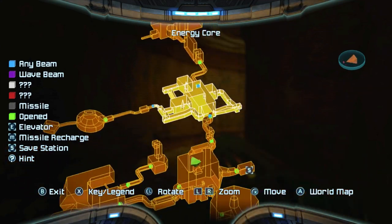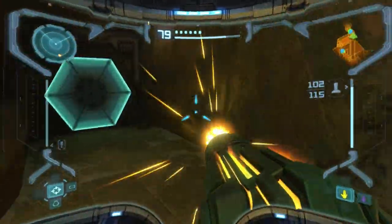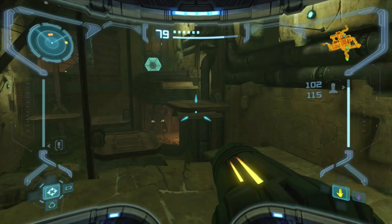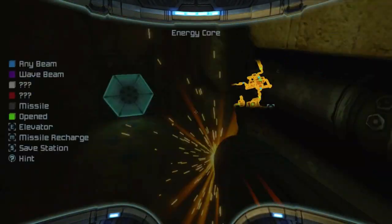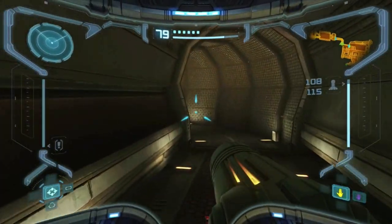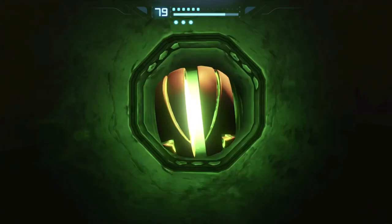I see a door on the map — wait, you don't go through a door, you go through a morph ball pipe! That's why — I only saw a white door and thought we didn't have the ice beam yet. My missiles are finally up there. If you remember, there was a morph ball slot and a spider ball track in here, and now we can take the spider ball one to advance into the next room.